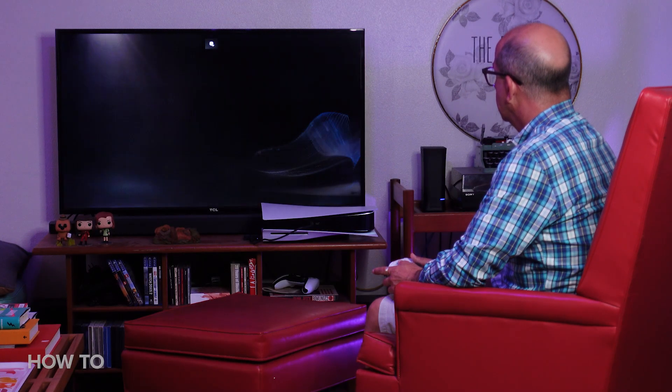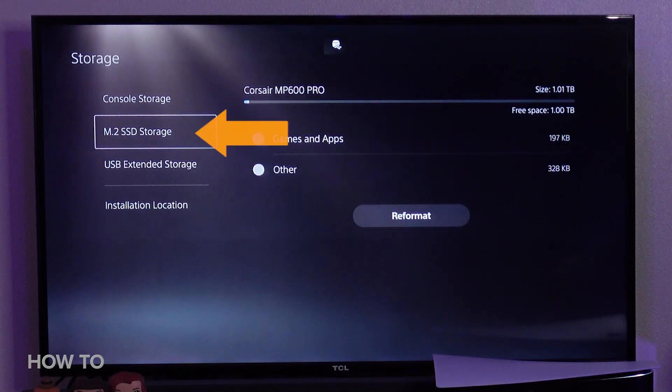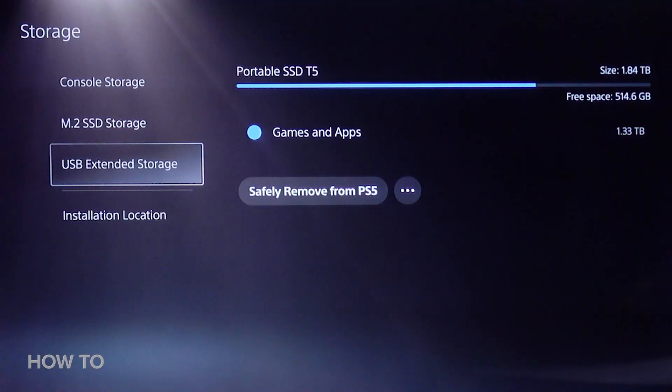Now we see the results of a read test — and that's well over the 5,500 MB/s recommended by Sony. Let's go take a look over here in Settings > Storage. We now have a new section for M.2 SSD storage, and it shows that I have all of the one terabyte available for use. I still have my USB extended storage, which brings my grand total to over three and a half terabytes. I'm going to call that a success.